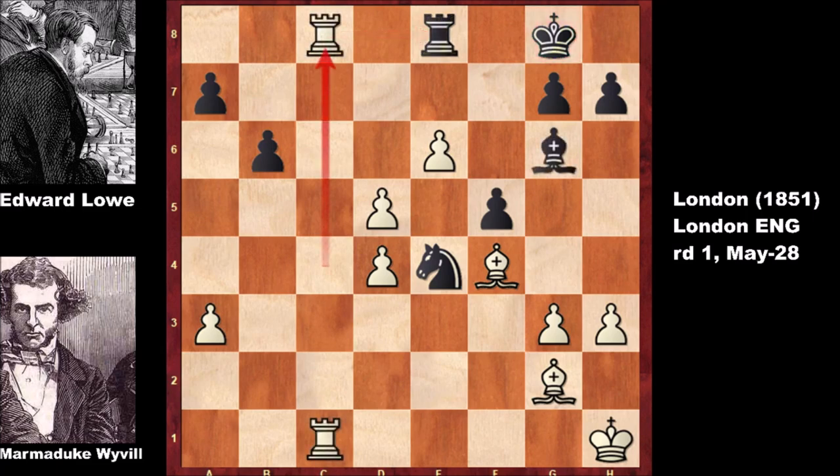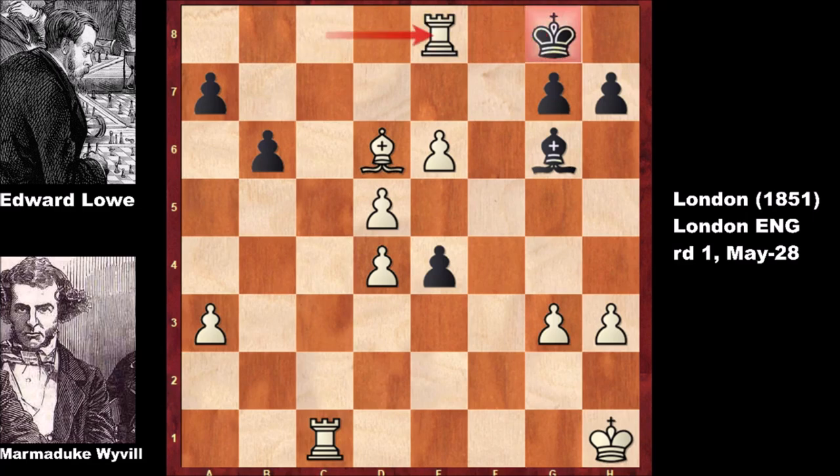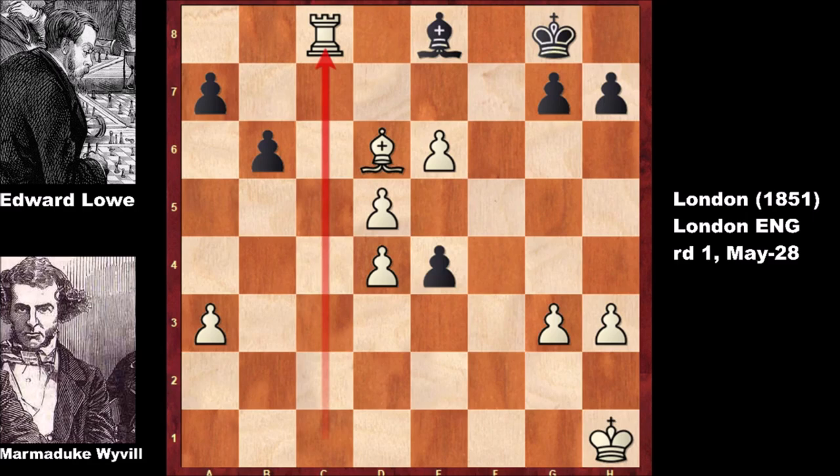Let me show you one more possible continuation. If moving the king, then capturing the knight, capturing back, and checking the king, moving the king, and capturing the rook - check, bishop takes on e8, rook to c8. This is all over for black - another instructive chess game from the London 1851 chess tournament.